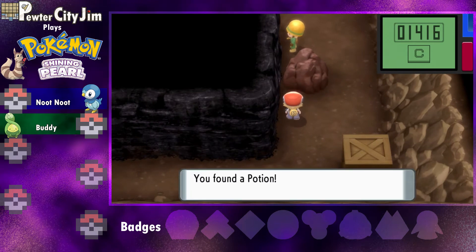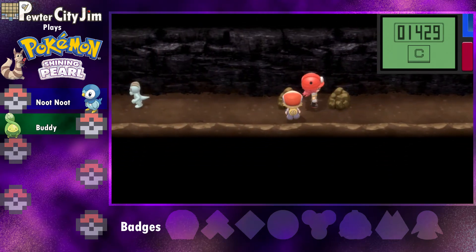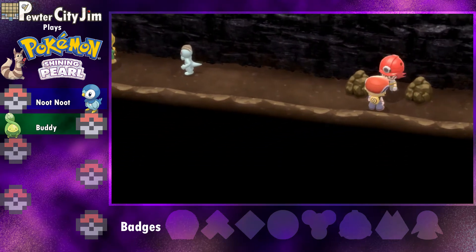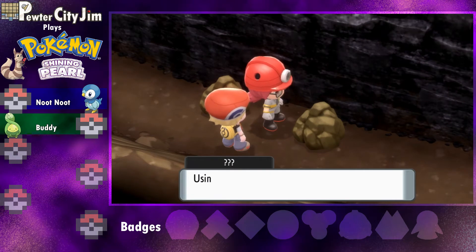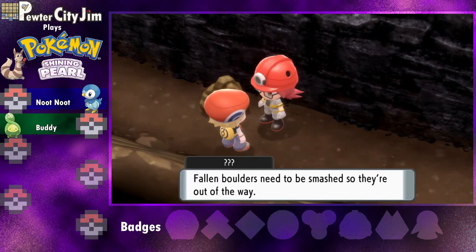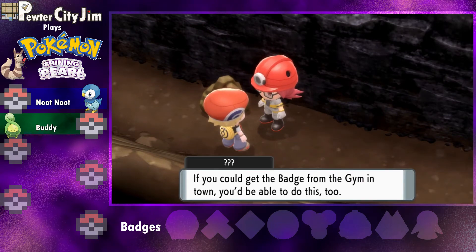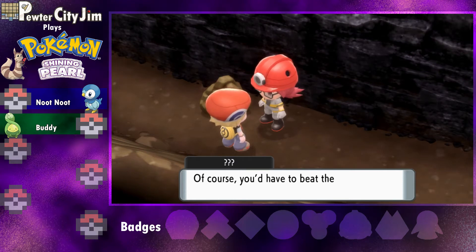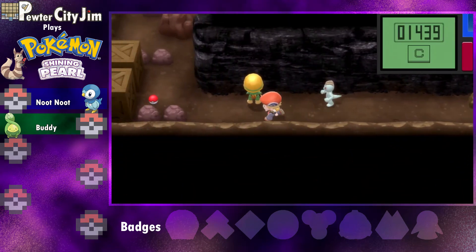Oh there we go — a Potion, always useful. There's Roark! What's up, Roark? Rock Smash! 'Fallen boulders need to be smashed so they're out of the way. If you could get the badge from the gym in town, you'd be able to do this too — of course, you'd have to beat the gym leader first. And that would be me.' Alrighty, Roark!